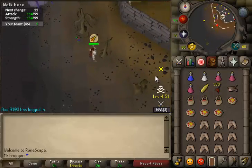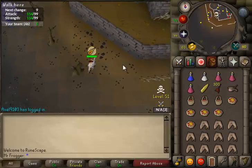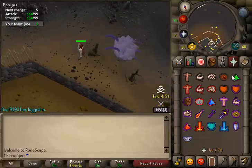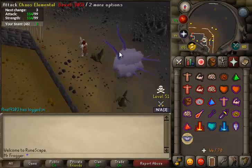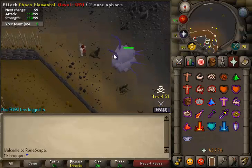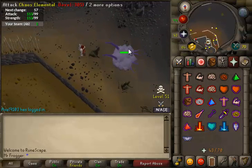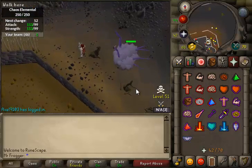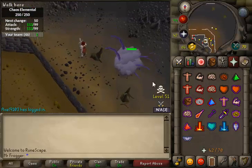Just get behind your tree — your trusty tree of safety. Wait until you're at good angles to turn off protect from magic, because at certain angles he can attack you behind here. Once you've got him lured, all you're going to do is attack, hide behind the tree, wait for his HP bar to go — that's the timing for it — then attack and get out of there.